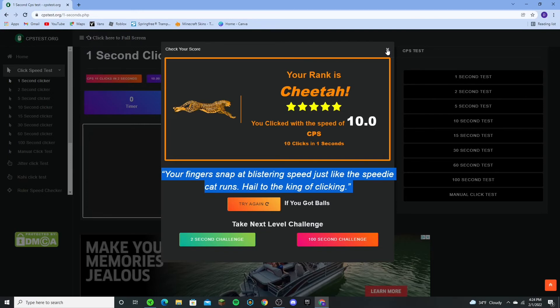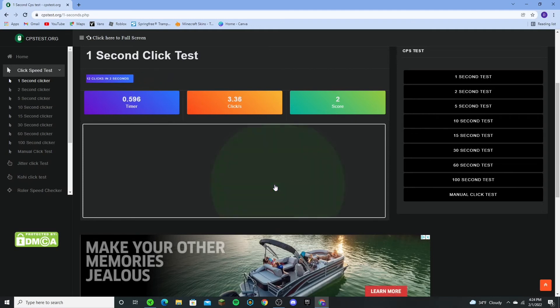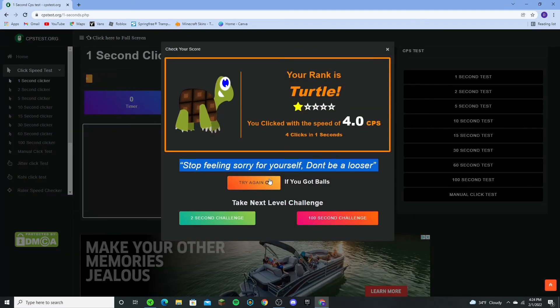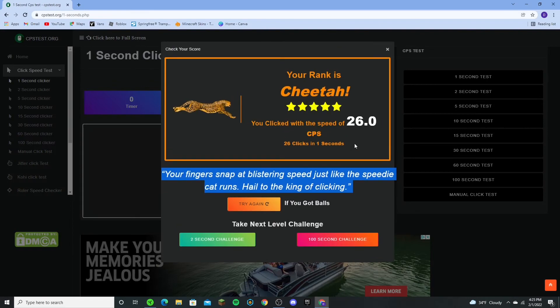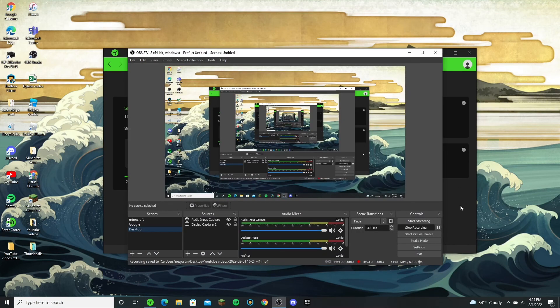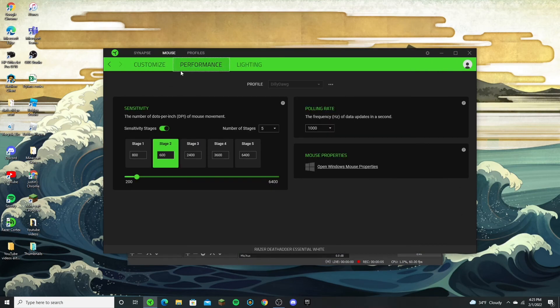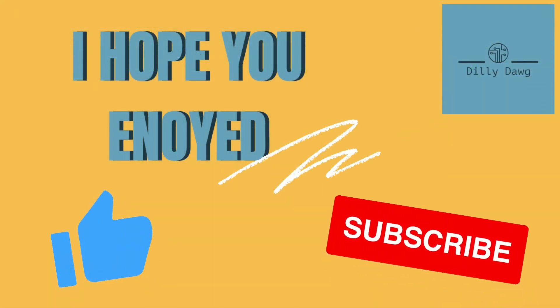And last, I'll show you drag clicking, which a Razer mouse can't normally do, but now it kind of can. I got 26 CPS — that's insane for a Razer mouse. I hope you guys liked this video and I'll see you in the next one.